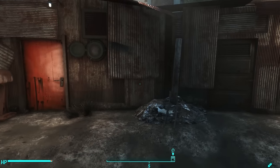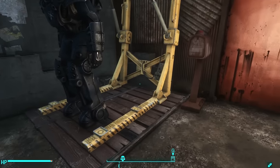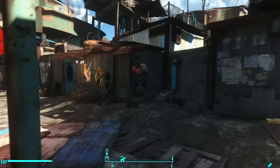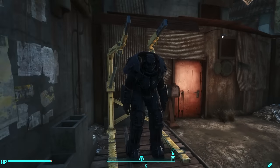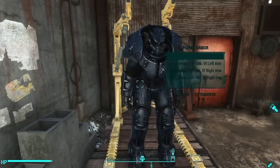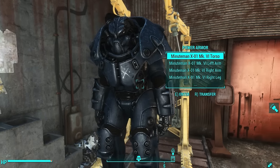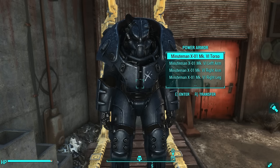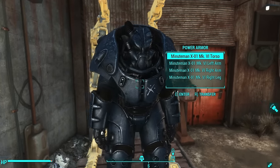That way you don't have to drag things out of your workbench to use these resources, and you don't have to build them inside your home — they're just outside the door. That's the only way I found this settlement to be truly useful. Outside, I placed an X01 suit of power armor and used a mod to paint it with the Minuteman paint job.